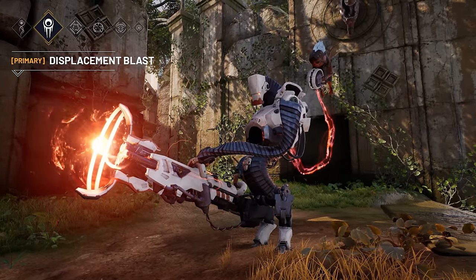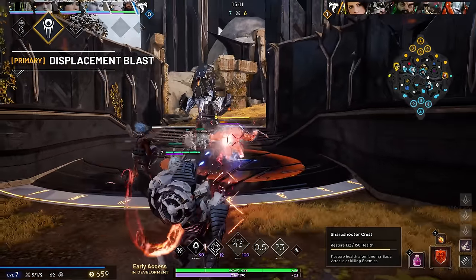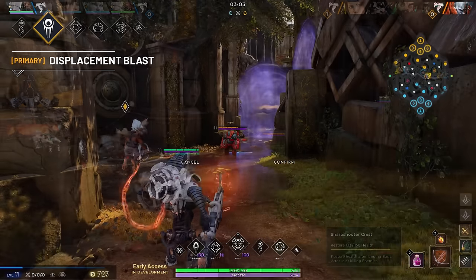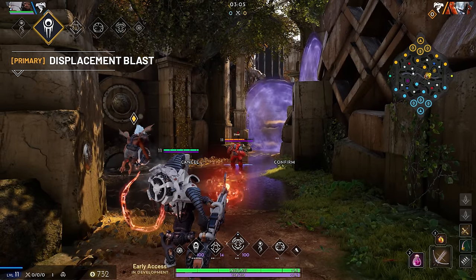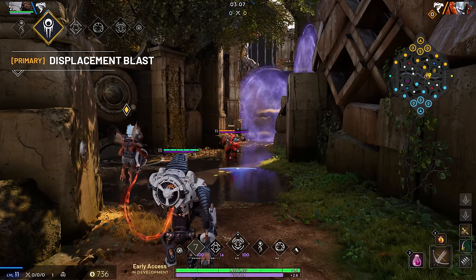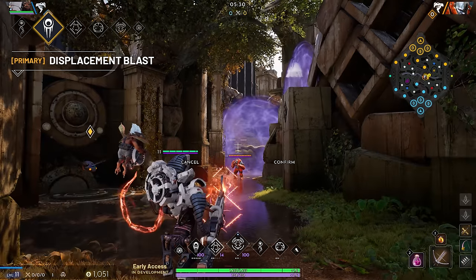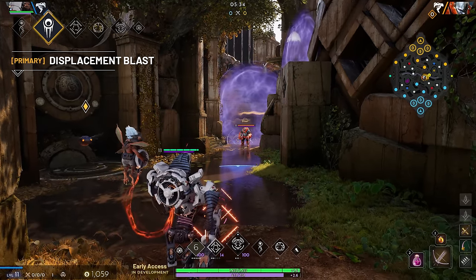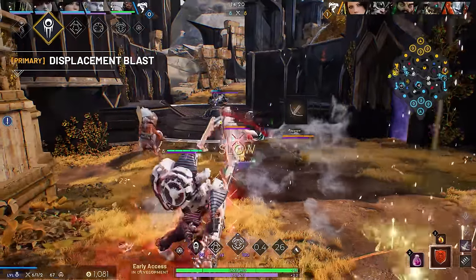Grimm.EXE's primary ability is Displacement Blast, which changes based on which battle mode they're in. In Sentry mode, they fire a deadly empowered shot that deals magical damage to hit targets. In Assault mode, Grimm.EXE instead lobs a ball of energy towards enemies, displacing them away from the center of the explosion.